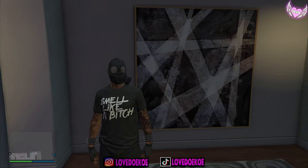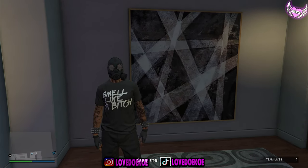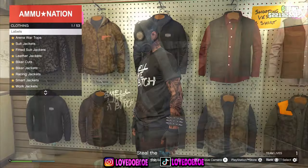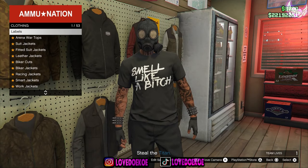When you spawn into the mission, it should look like this — without the vest on and with the gas mask equipped. If you spawn differently than this, you have to restart your game and try again. Now make your way over to the nearest location on the map where you can find the Ammu-Nation store.